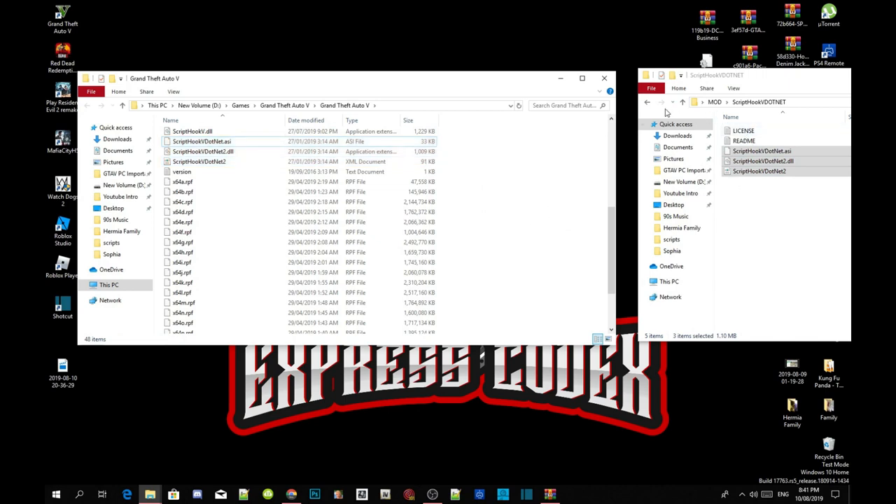This is really important — you must install Trainer V. Open up your Trainer V extract folder, select TrainerV.asi and .ini, and drag both files into your Grand Theft Auto V main folder.